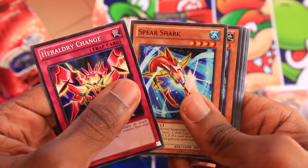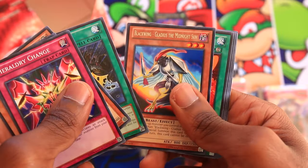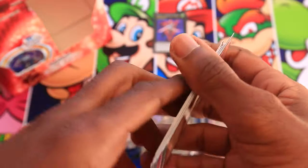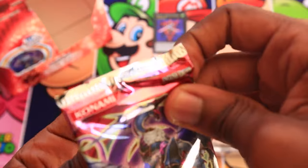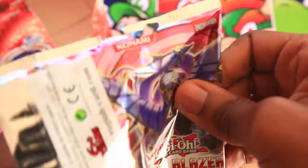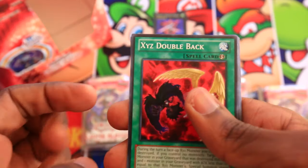Heraldry Chain, Spear Shark, Heraldic Beast Eagle, Spellwall, and Blackwing Gladius the Midnight Sun — a pretty cool rare, though I don't think this was one of the Blackwings that got a lot of use. Blackwings are going to outlive this game itself. They get new support like every other set — it's crazy. They just don't stop getting support, and it's never really great support.